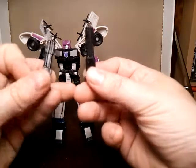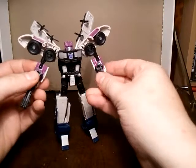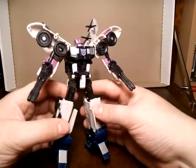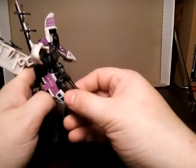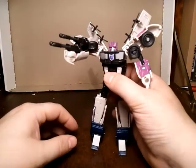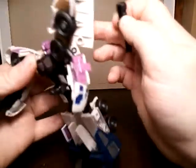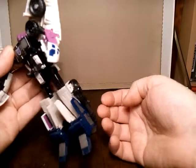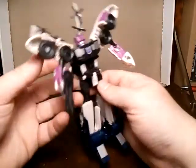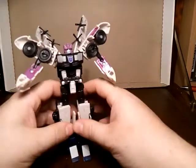Weapons. He's got two double pistol things — sort of really mini shotgun-esque things. And you can put them in each hand. You can double stack them, thunder wing style. That's a bit silly but it's possible. And you can also still store them on the wings if you like, or you can store them on the sides of the legs — why not? There you go. Gun storage.